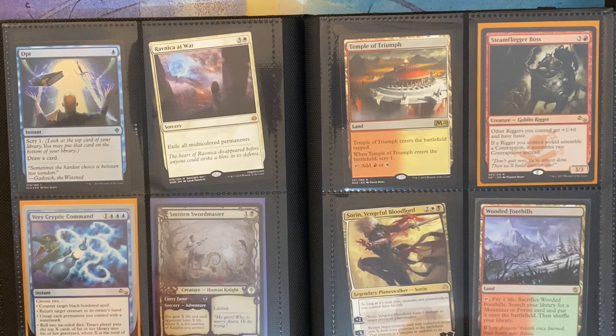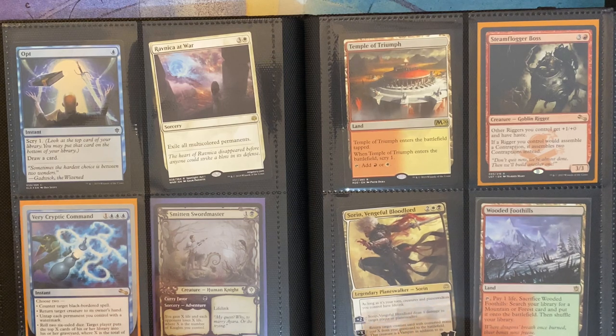Then I have Sorin, Vengeful Bloodlord. I probably don't need to keep this one anymore — I could probably sell it because I already have more than enough of him and he's already in my commander deck. Then I have Wooded Foothills, which is a Fetchland.